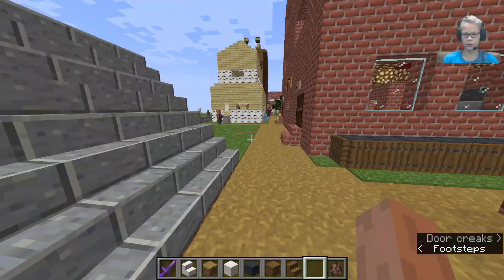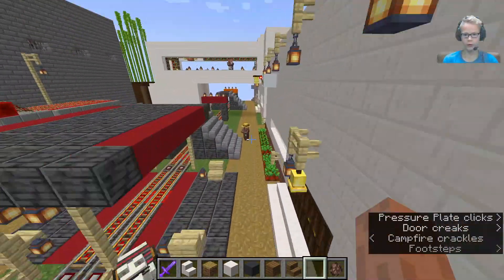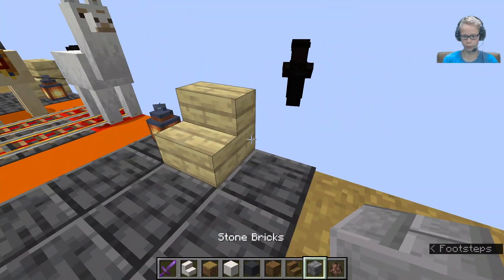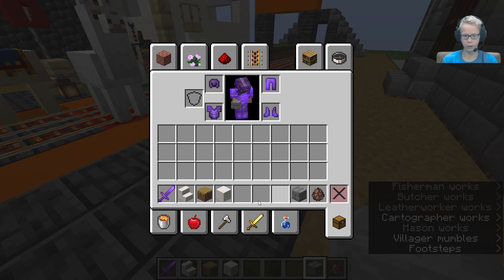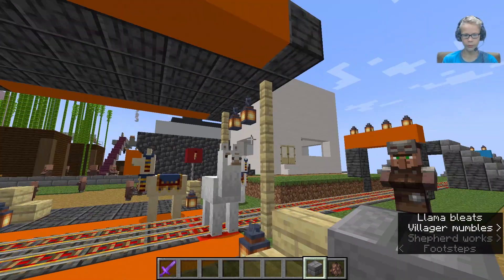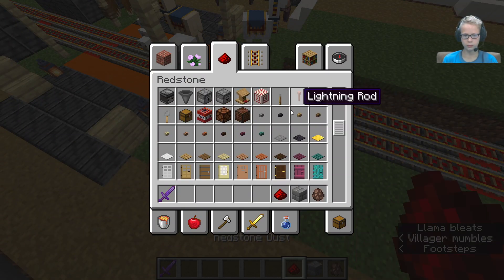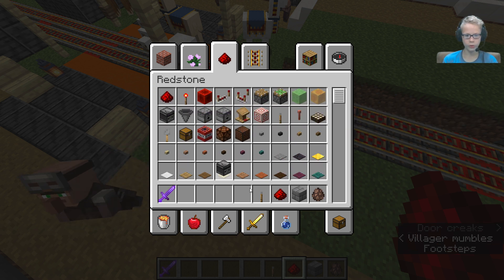I still don't have anything where the school used to be — I might build something there after the big factory. For materials we're gonna use stone bricks basically. We need redstone, a lever, and an observer block — where is that observer? And that's what we're focusing on.